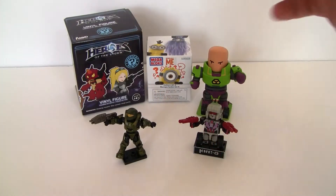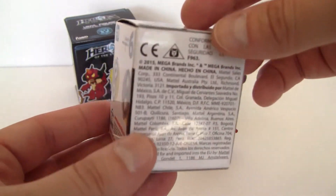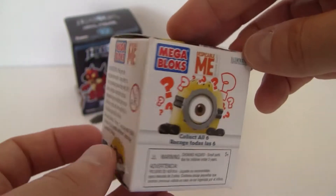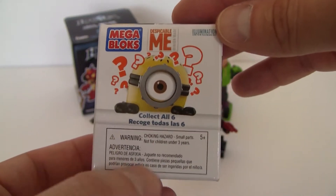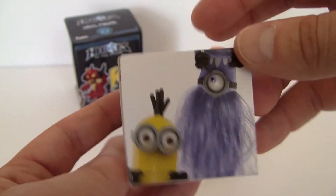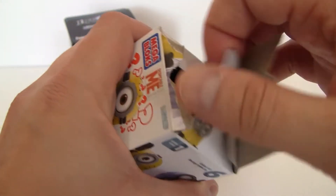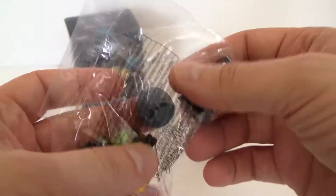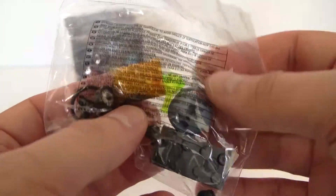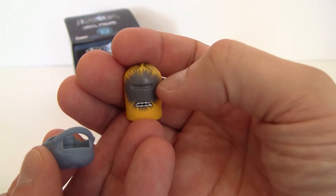I want to keep the heroes for last, so let's open up the Despicable Me Mega Bloks figure. I've seen some of these — they look really cute. I want to see the guy with the hair because I don't know how they're going to do that. This box has no real front — even this side has warning information on it. Oh, it doesn't look like we got a purple one, but we did get one with only one eye and with a test tube. He kind of looks like Cyclops at this point with a little tiny visor slit.